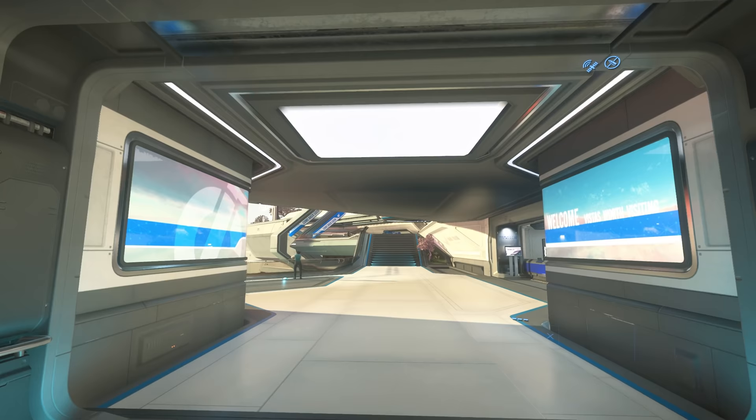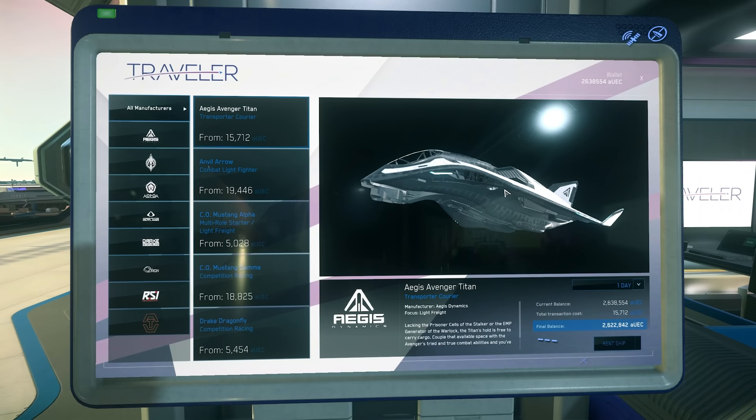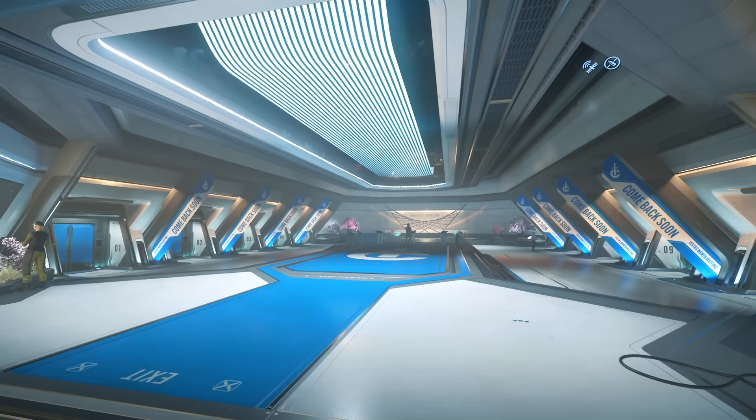Before we get to the spaceport, let's talk about the rental consoles — you'll see these all over Stanton. Here you can see the Avenger Titan I mentioned earlier; we'll actually rent this to use later. It's 15,000 credits for 24 hours, but that will absolutely pay itself off.